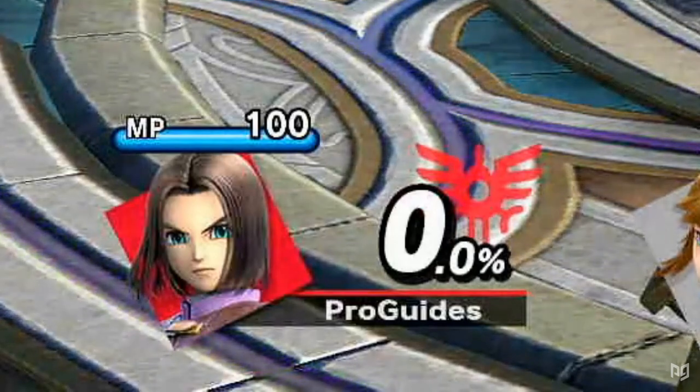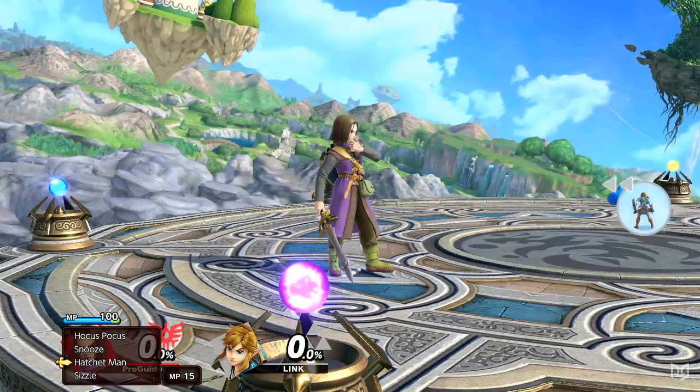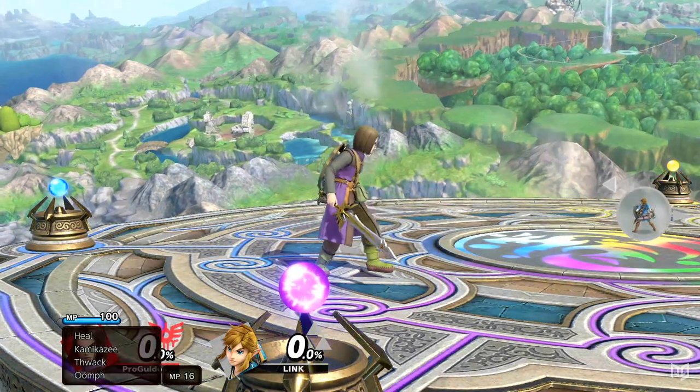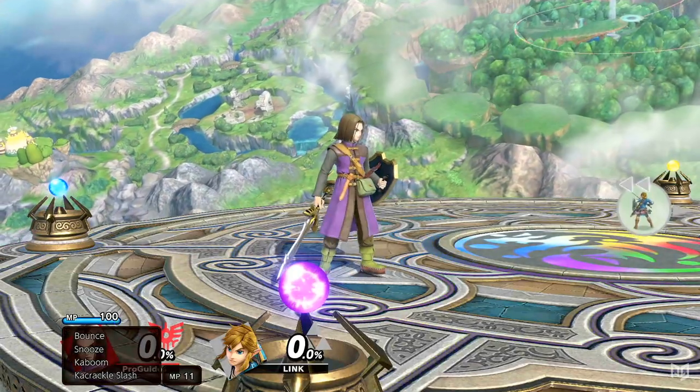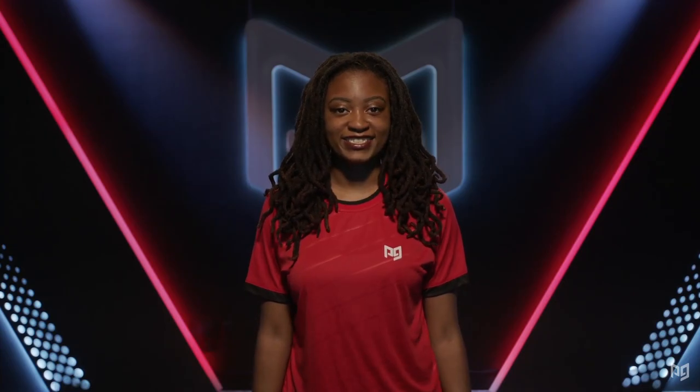Command Selection provides a choice of 4 special attacks which aren't available anywhere else in Hero's moveset. This already gives him more attacks than any other character in the game, but his down special actually offers way more than just 4 options. Hero's Command Selection provides a total of 21 different attacks. Since the menu only lists 4 options at once, this introduces yet another, more polarizing RPG mechanic: RNG.